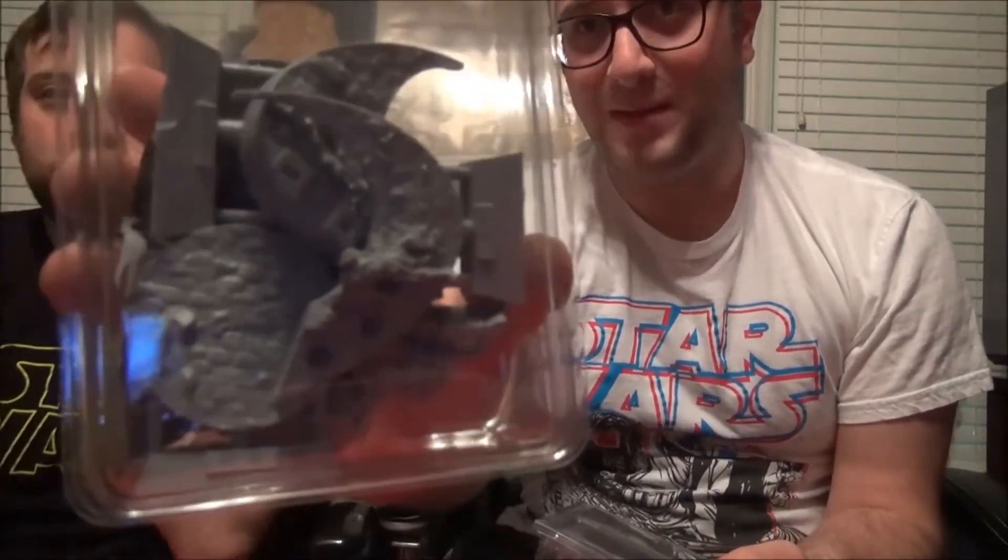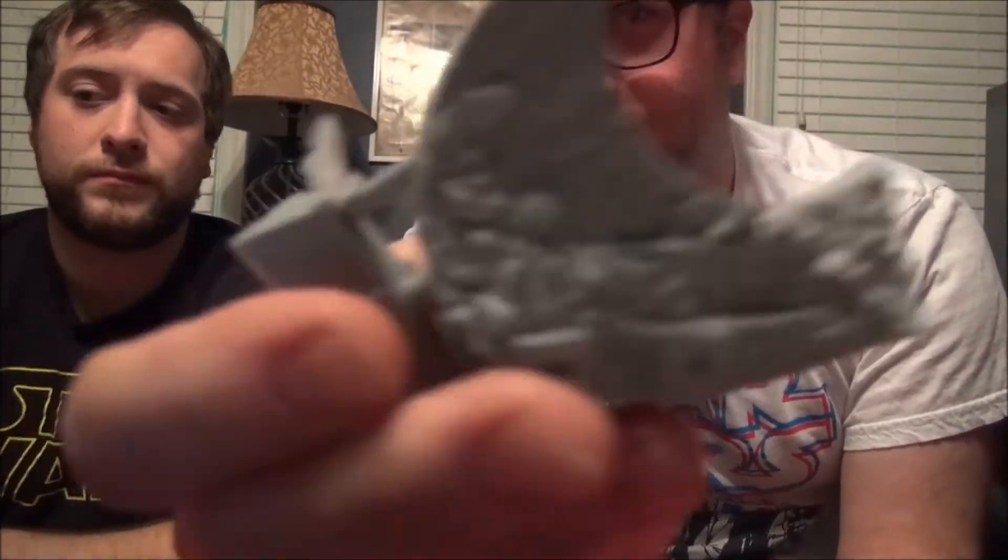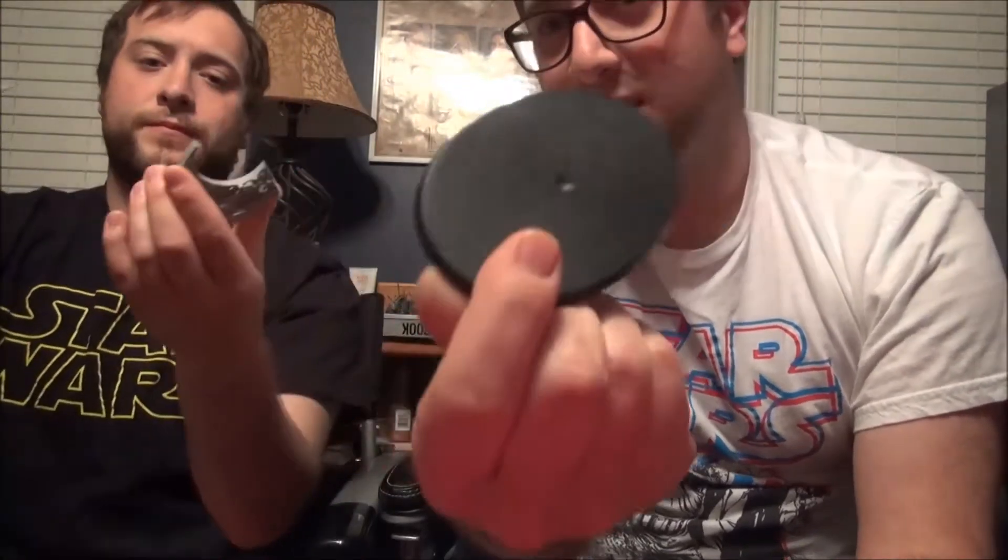This box looks like it contains the ruins, and this box looks like it contains Thranduil. So we'll start with the ruins. We've got some good detail in here — looks like we've got a dead, decapitated, gun-to-bad orc. We've got the other part of the base. It forms a circle, so you can put Thranduil on it. Looks like you put it on this size base here.